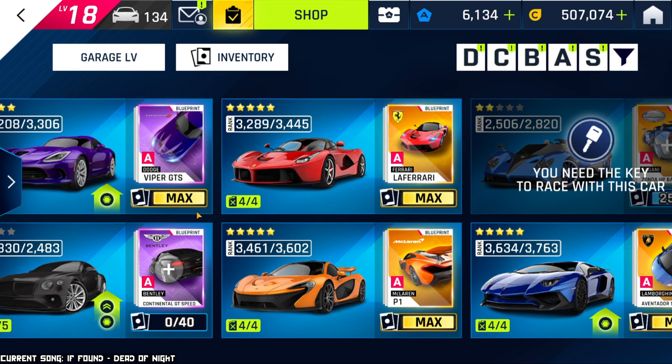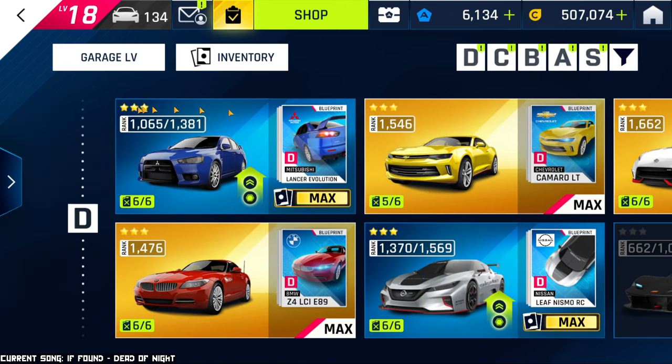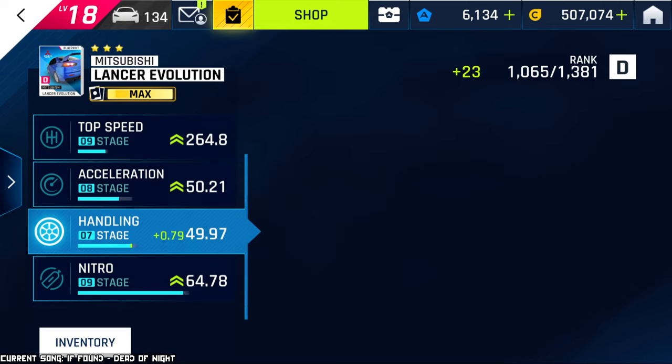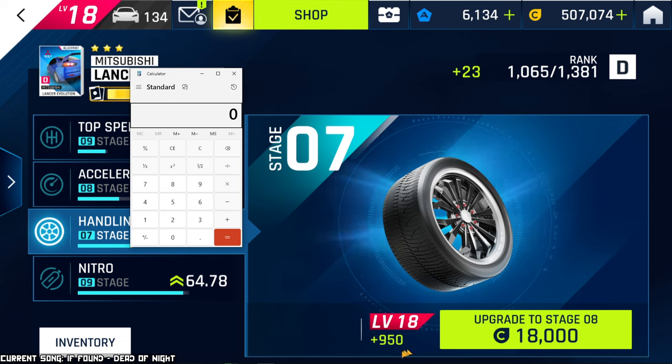This is when I realized I needed to upgrade the common cars. Let's go back to the very beginning and look at the Mitsubishi Lancer Evo, the most basic car in the entire game. We're going to do a little bit of math — don't worry, it's very easy. What you want to determine is how many credits you have to spend to get a single Garage point. Take your credit cost — 18,000 — and divide it by the amount of points you're going to get, which is 950. You get 18.9. This means that for every single point of your Garage, you need to spend 18.9 credits.